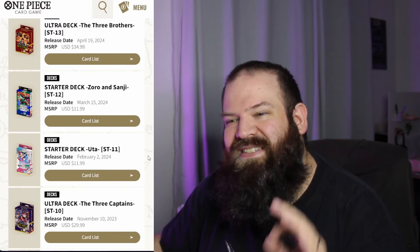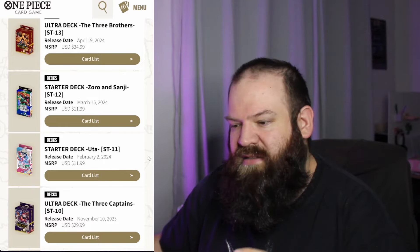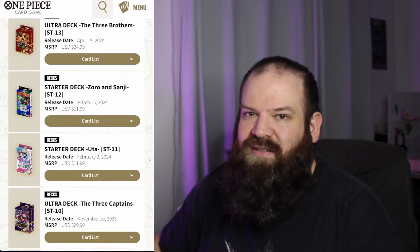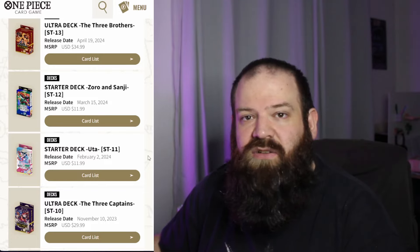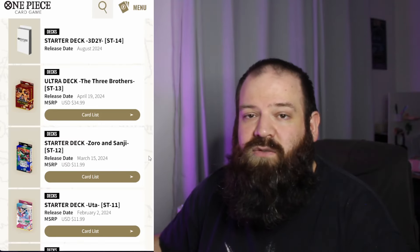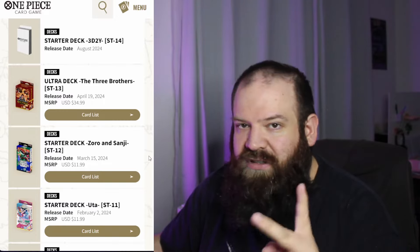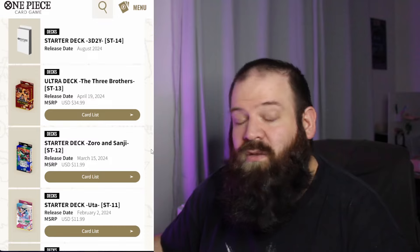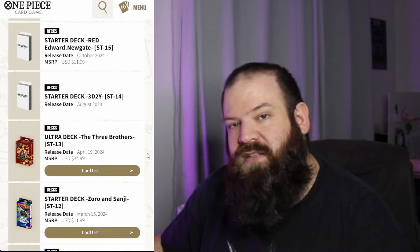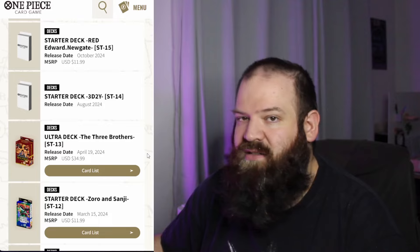Let me tell you that starter deck 10 was just a beast of a deck — even to this day, one of the leaders is still prominent in the meta. So if there is one deck you consider buying to get into the game, I suggest getting your hands on one of the two ultra decks. Next, we had perhaps the most disappointing starter deck of all: starter deck 11. While based around the character of Uta, it was mostly reprints — only five cards, including the leader, were exclusives. Everything else was reprinted from OP02. Starter deck 12 was the first deck to feature a hybrid leader, meaning a dual character on a single leader — Zoro and Sanji — a very interesting deck with some cards that were very useful during the meta. Starter deck 13 was the second ultra deck, so it's also a good option to pick up.